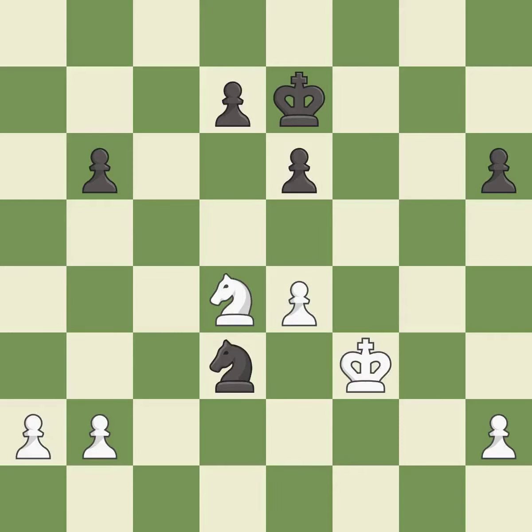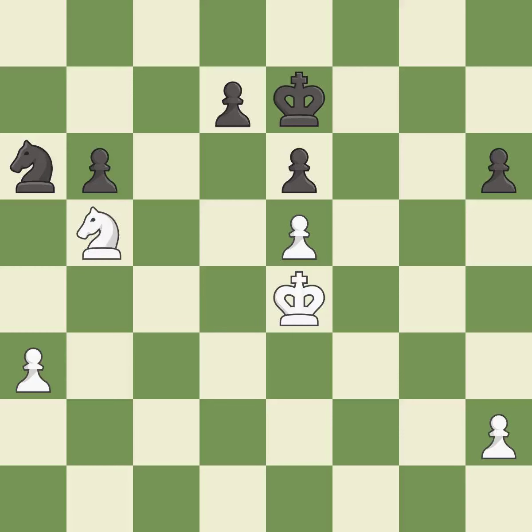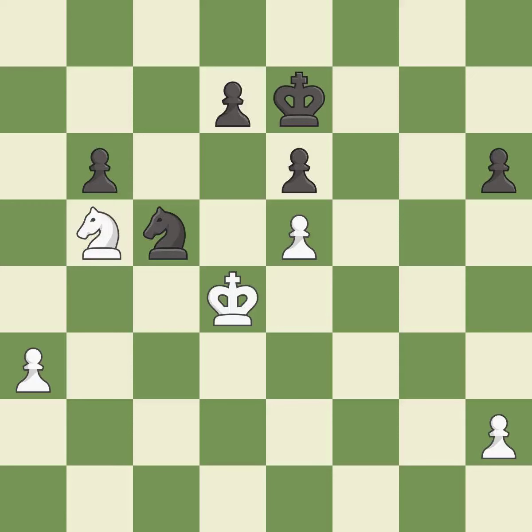This forks pieces by creating a simultaneous attack — excellent. This evades the check from the knight — it is best. That was a free pawn — it is best. This is not the best — it is an inaccuracy. This is a fair move — it is good. This defends the attacked pawn — it is best. This overlooks a better way to move a knight to safety. This allows the opponent to kick a knight — it is a mistake. The opposing knight is kicked by a pawn and must now move or be captured — it is best. This moves the knight to safety — it is best.